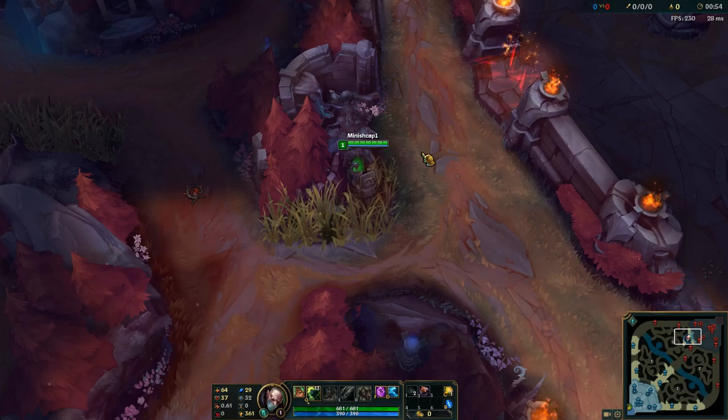Now the second most important thing to consider when you look for a level 1 proxy is the enemy jungler. Is the enemy jungler a jungler that's good at ganking me? Currently in the metagame, it's full of junglers that are really good at ganking Singed.